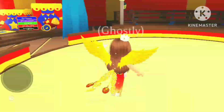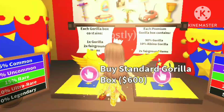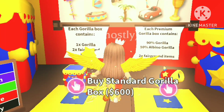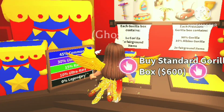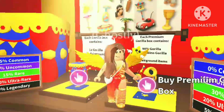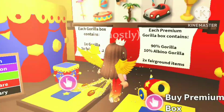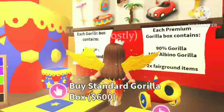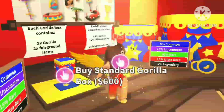Okay, let's see what we have here. So here are all the items we can get. We can also get a legendary golden chalice — I guess that's the legendary ingredient we can get for the emperor monkey, I'm assuming. And here are the boxes. They look pretty much the same as last year's, except this time the premium box for the gorillas is actually in the shape of a cannon, which is pretty cool. Each premium gorilla box contains a 90% chance to get a gorilla, a 10% chance to get an albino gorilla, and two chances to get more fairground items. And each regular gorilla box contains one gorilla and two fairground items.